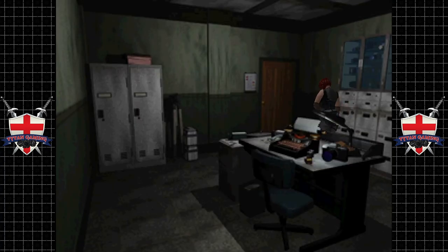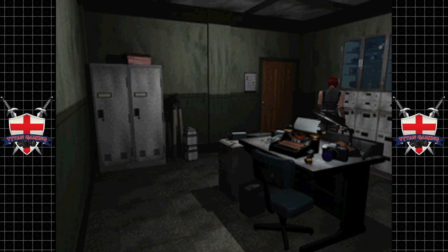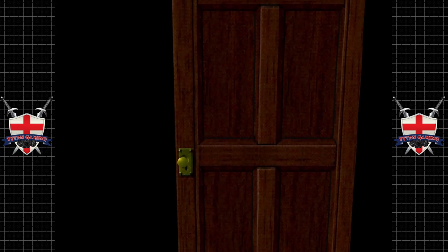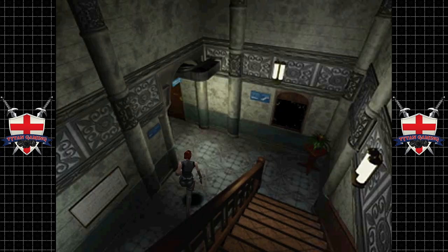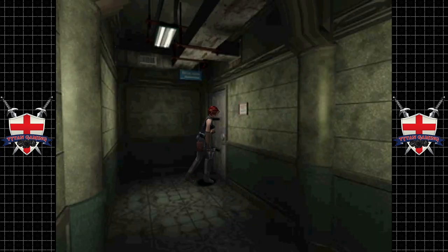Hey guys, welcome back to Resident Evil 3. When we last left off we were exploring the last few areas of the police station, which I think there's only one other area we can explore now. And it's through here. We dealt with Nemesis as well and we got the STI Eagle, which is pretty fucking wicked.